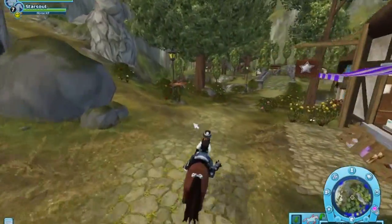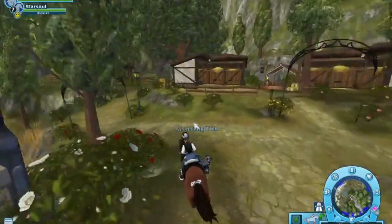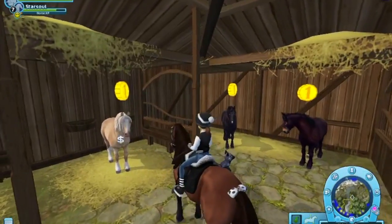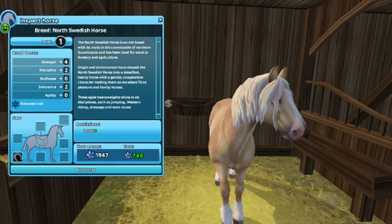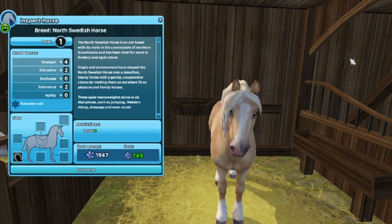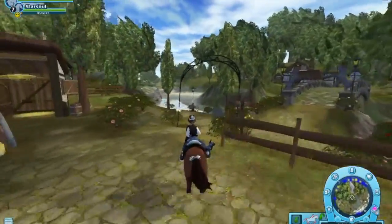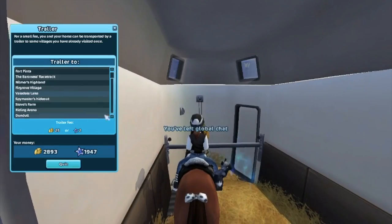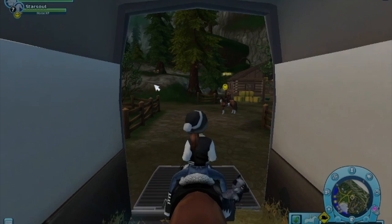I might be leaning more towards the Icelandic because I've loved Icelandics for so long. I don't even know where I'm going anymore. This one right here is really cute with the eyes, and plus it's really cheap, so I could have enough to buy it some tack to go with it — maybe like some light blue tack or something. It's either this one or maybe the Icelandic, and we're gonna go check that out in Epona. I'm also thinking about getting a Connemara — the white speckled one.